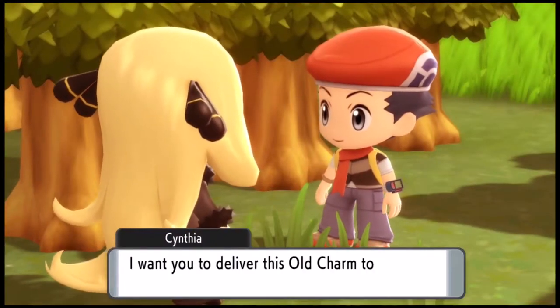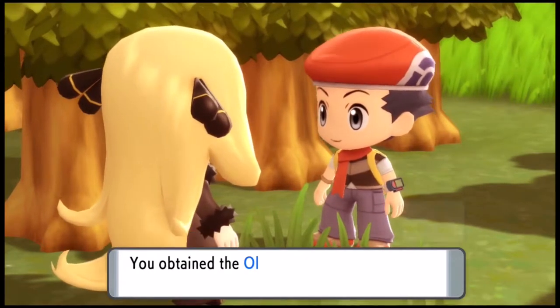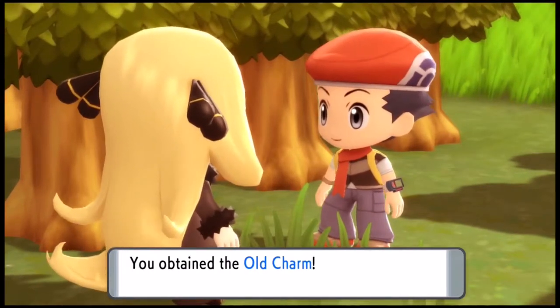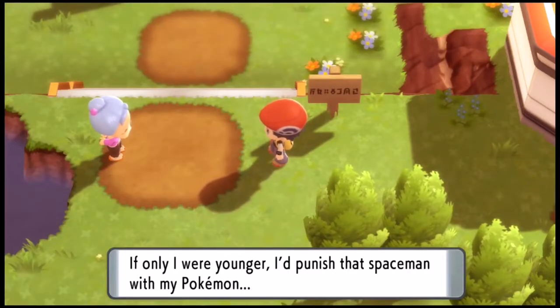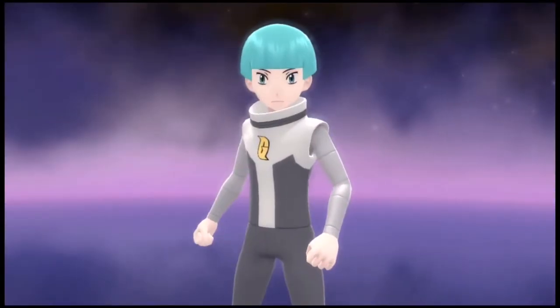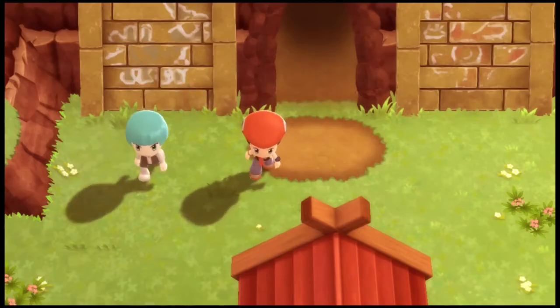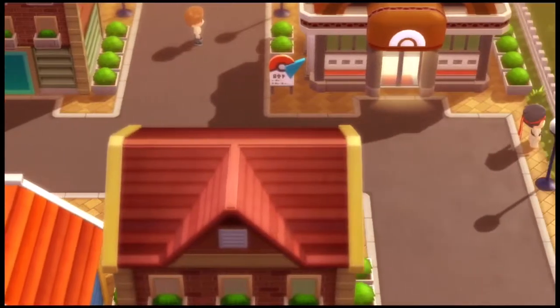After using the medicine, Cynthia asks us to deliver a charm to her grandma in the next town, which we agree to — because we have to. As soon as we get there, though, somebody's trying to blow up the ruins, so of course, me being the hero I am, I go and stop him. Get out of here. And here's your box. We go back to Hearthome City.